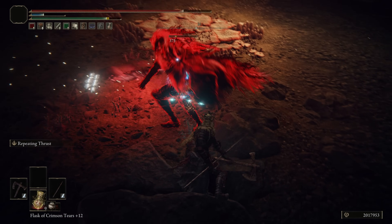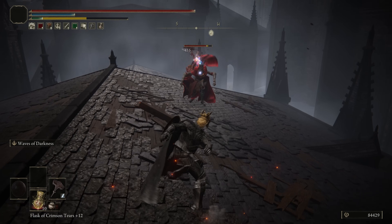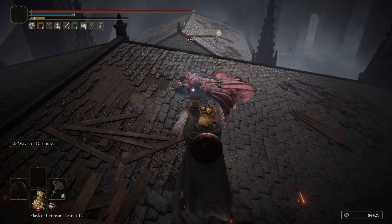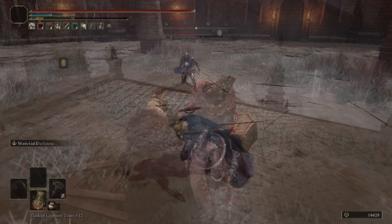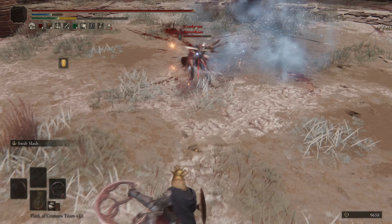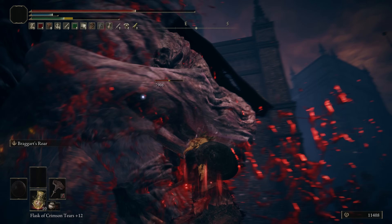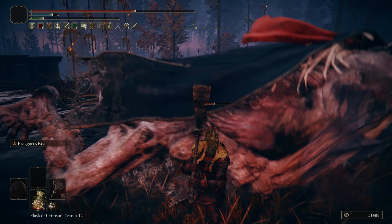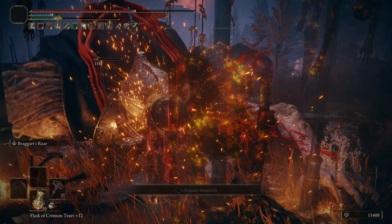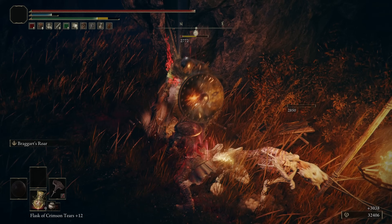An important consideration for all of these builds is status buildup, because a big advantage of these Smithscript weapons is that when they're thrown, despite damage falloff of the projectile, the status effect buildup does not fall off and is the same as a melee hit, no matter how far away your target is. It's also possible to throw two projectiles with the Cirque and the Dagger, so it made sense to try running Frost or Bleed with these weapons. I tried out a 50 arcane plus strength build with the all-six-weapons setup and gave them all blood affinity - it was pretty effective overall.